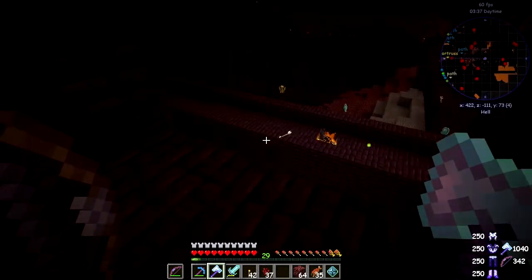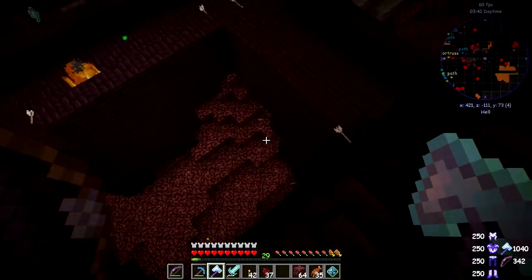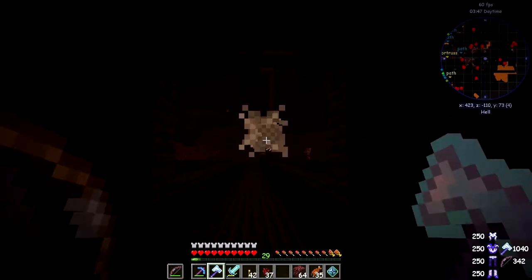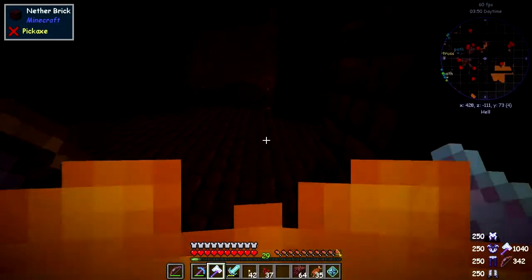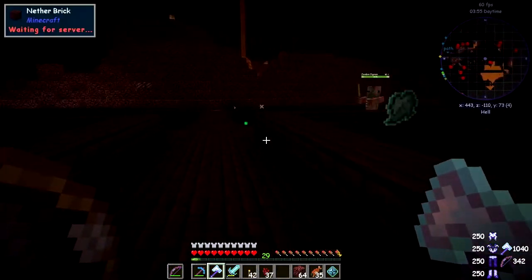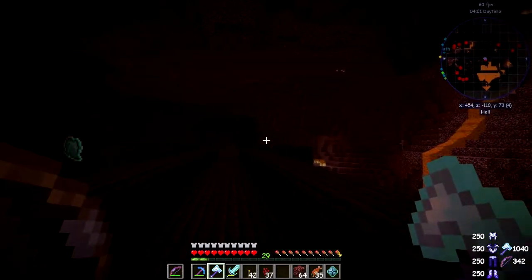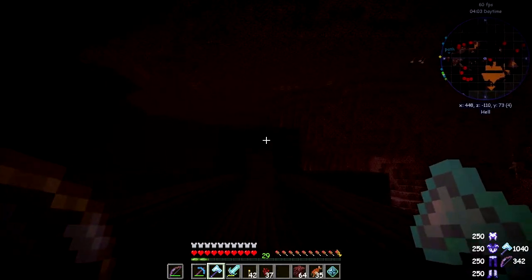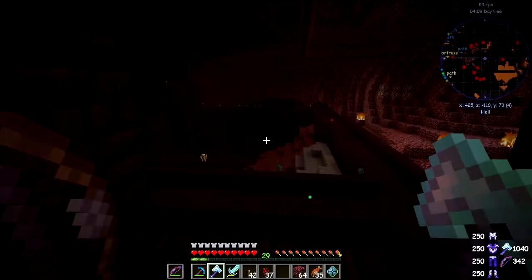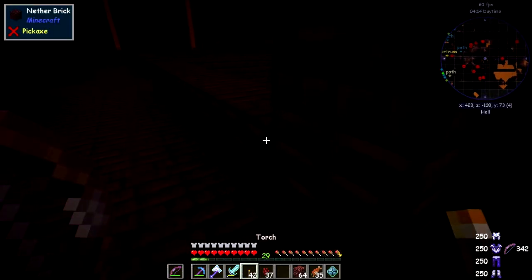I thought I saw a blaze spawner about here. Did he drop anything? No — just dropping demonic will. I've got shot at but I can't hear the blaze. The blaze is shooting me which is a bit strange. I should be able to hear the blaze noises as they fire at me but I can't — I'm just getting set on fire. How am I doing for health? Not too bad at the moment. That's the blaze spawner over there by the look of it — let's put some torches down here.